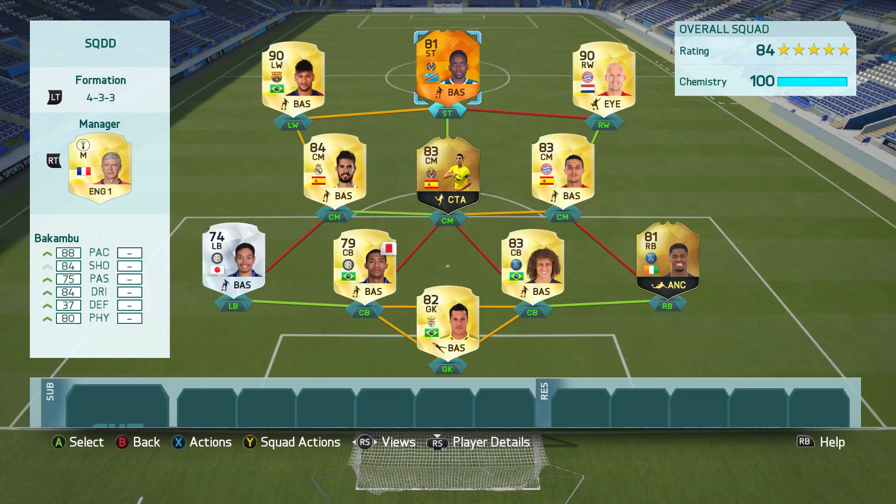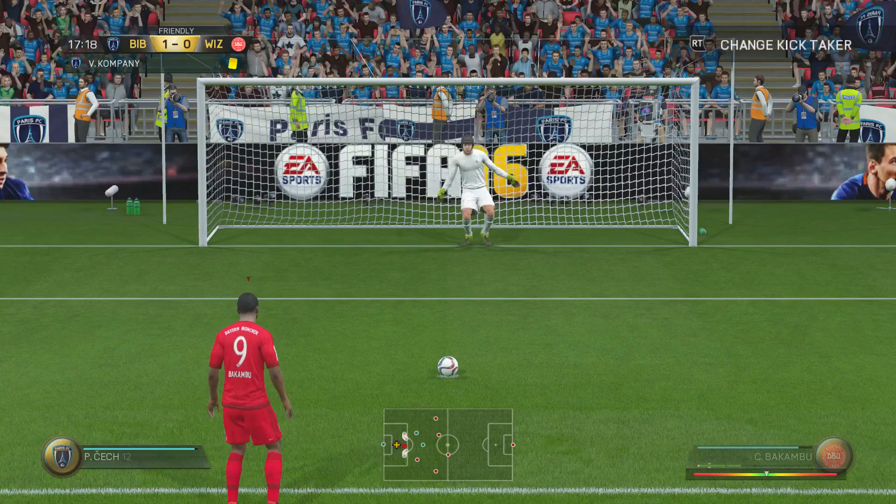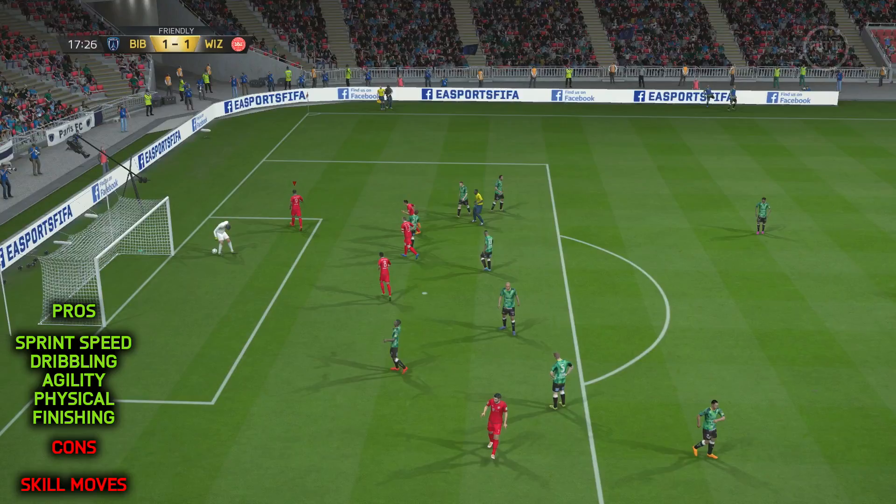I used a no-links-wasted 4-3-3 hybrid team that features the likes of David Luiz, Isco, Thiago, Ian Robin, and that Neymar once again. So it's in-game stats time. If you're watching on the YouTube channel, click that first link in the description — it will take you to Cedric Bakambu's page on the site where you can see his awesome in-game stats.